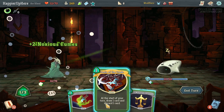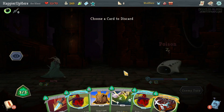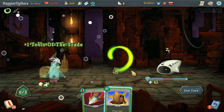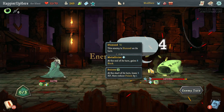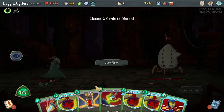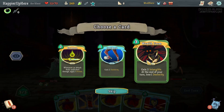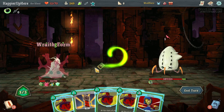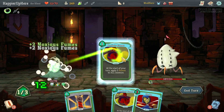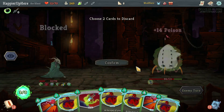The RNG is the same so I'm still getting two Noxious Fumes played here — good. Next turn, poison applied. I'll wake it up with two more Noxious Fumes and then Tools of the Trade. Now hopefully I'll draw the Wraith Form this turn. I got Wraith Form — I can do Wraith Form and the Essence of Steel, so I don't have to worry about defensive cards.